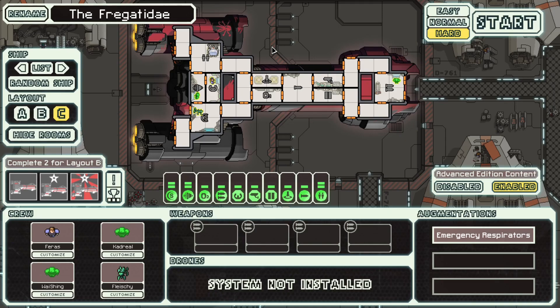This ship is a boarding ship. It has a teleporter and an artillery system, which, right out of the bat, the artillery system is bad, like all the Federation artillery systems. It doesn't synergize with boarding at all, and it means you can't get hacking and cloaking. It's impossible — you already have two systems installed.